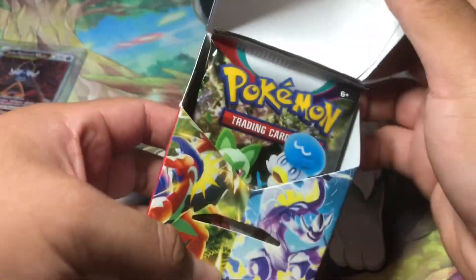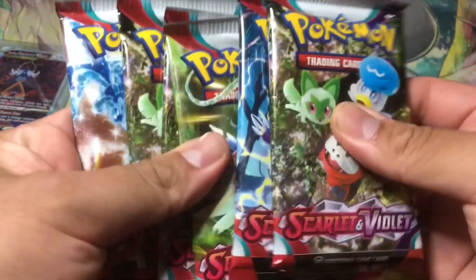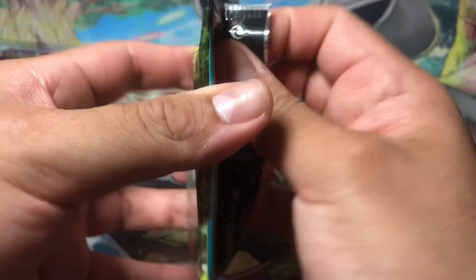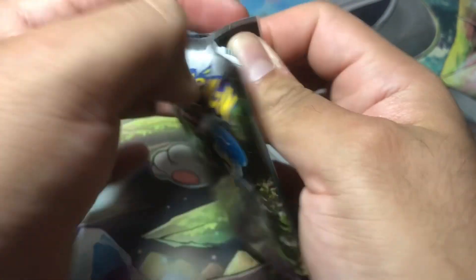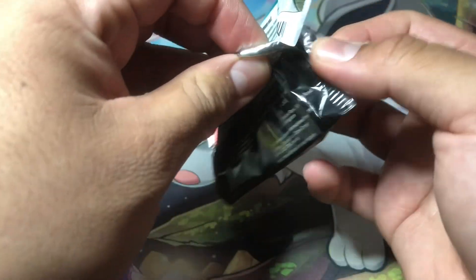I do have a booster box and two elite trainer boxes still pending, so that sucks. These packs feel really thick — let's get right into this. These cards are guaranteed a holo and two reverses, so let's see how that goes.